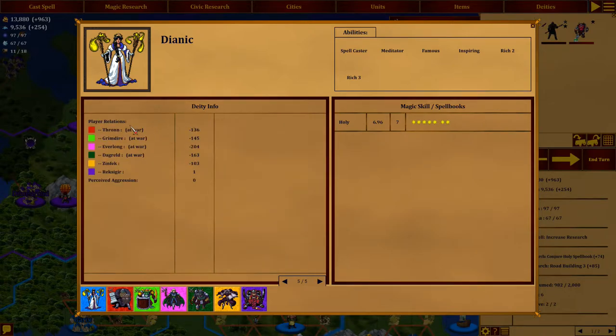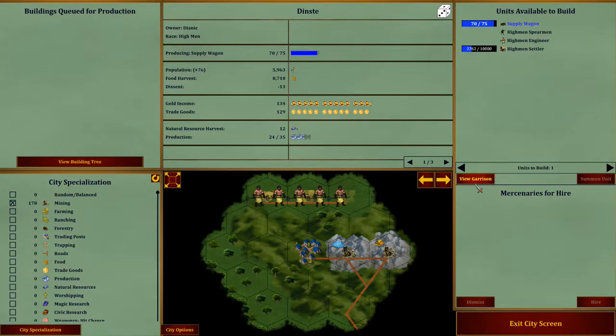How are we doing on the war? We're at war with four — that's right. Rexagir and Zinfik, the ones who are in the north, we're not at war with them yet, so that's good. But look at Zinfik: negative 103, it's not looking good. So in Dinst, what is our garrison? Four units — not very many.